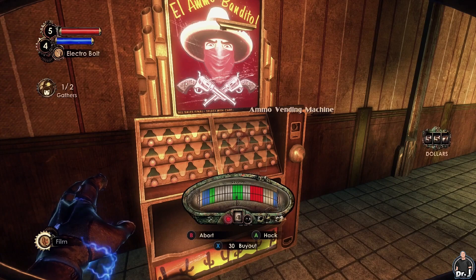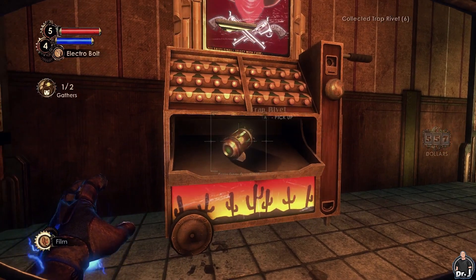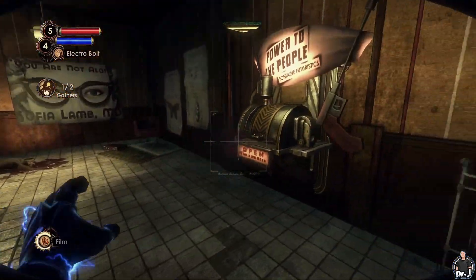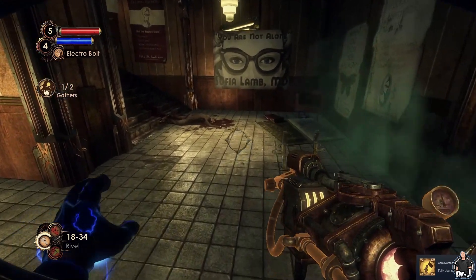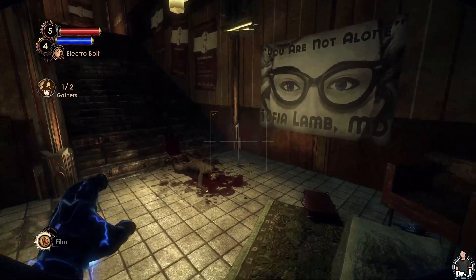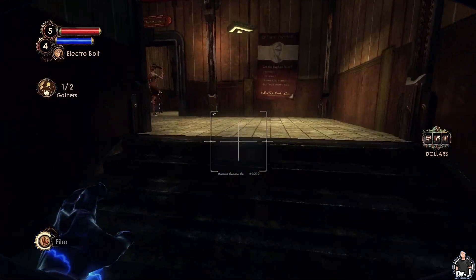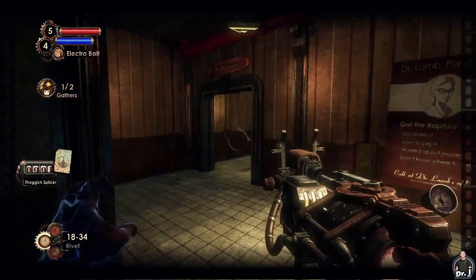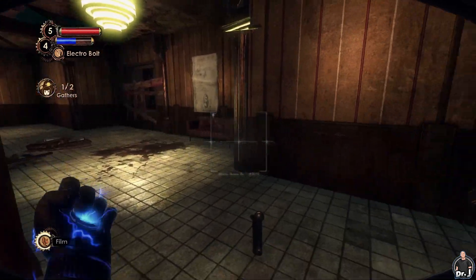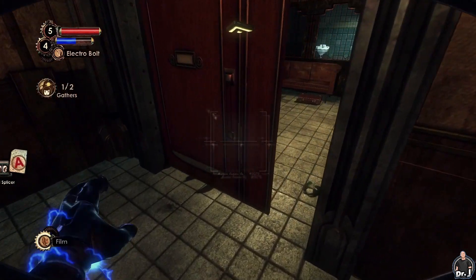We've got a vending machine here and an upgrade station as well. This will give us the third rivet gun upgrade, which will also drastically increase the research points we'll be getting, since setting the enemies on fire counts as another multiplier. This also unlocks the second upgrade-related achievement. The third rivet gun upgrade acts a bit like an incinerate plasmid - it doesn't work 100% of the time, but there's a very high chance of setting the enemy on fire. An easy A+ rating, though I was also using the electro bolts, which I believe gives a slightly higher multiplier compared to the decoy.